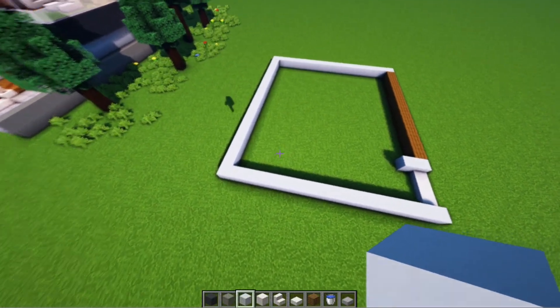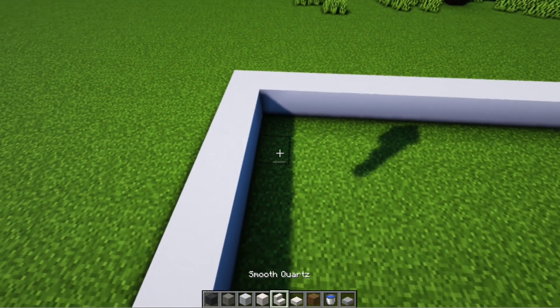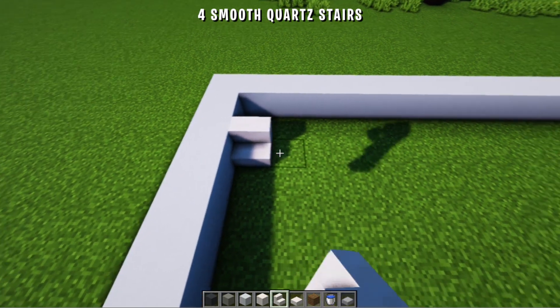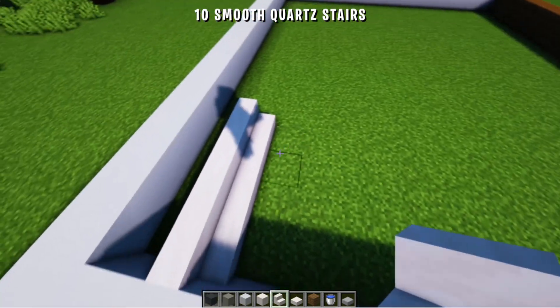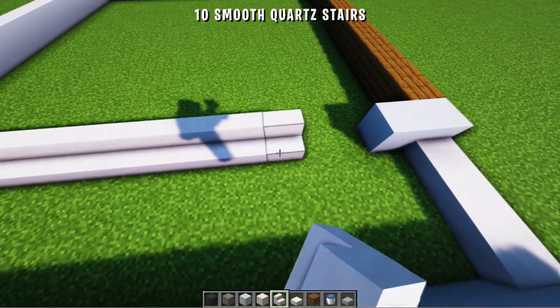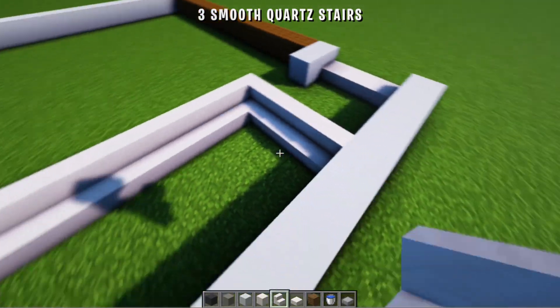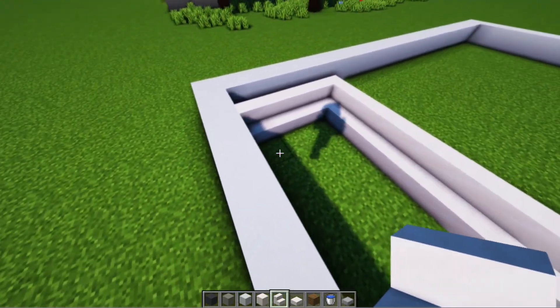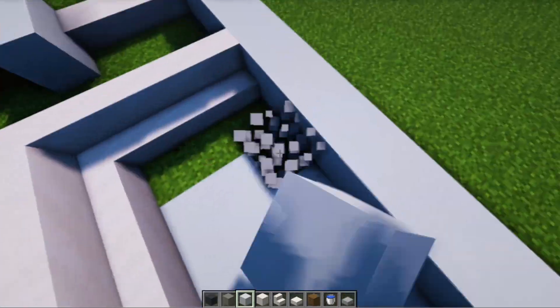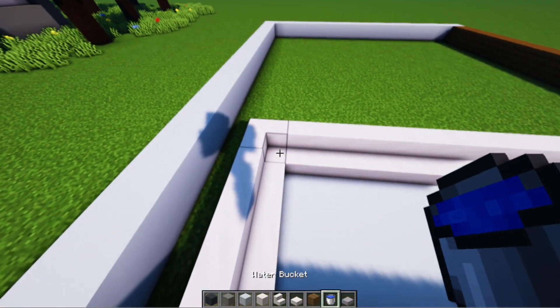Next we will make the pool pattern first. From here we space 1 block, then add 4 smooth quartz stair blocks. Then to the right we add 10. Then we connect them. Then we change the floor using whatever block you like. Then don't forget to add water.